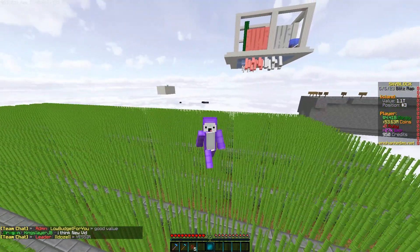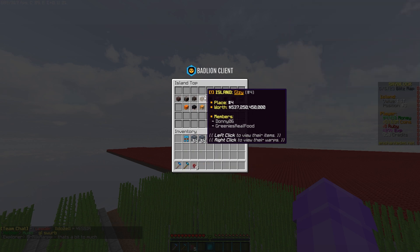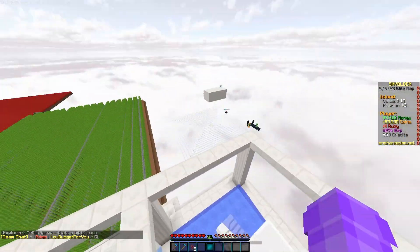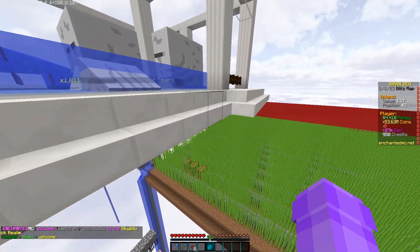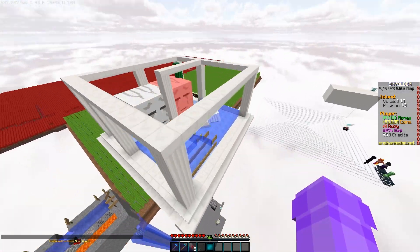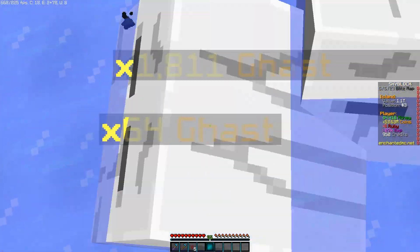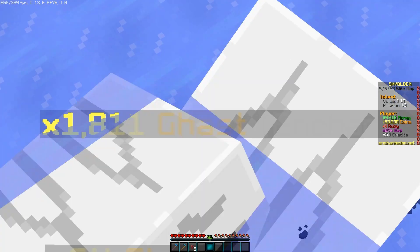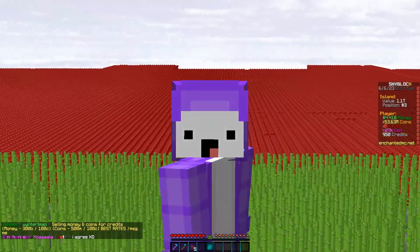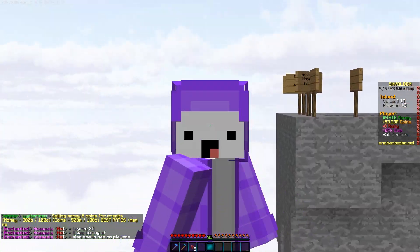We are here at the island and we are island top number three — kind of far behind, but pulling ahead of island top number four. The boys are on the island right now. Today we're going ahead and doing what we can to this farm to get as many gas as possible. In our last episode we had 125 regular gas, and now we have 1,811 upgraded gas. A lot of work has been put in.